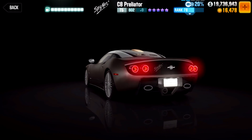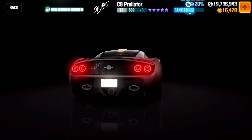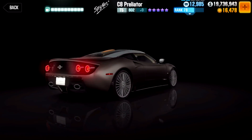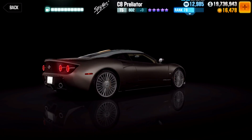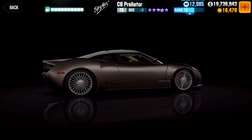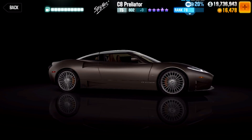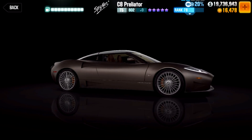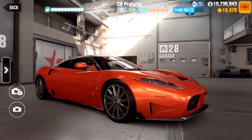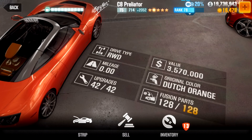At first you might think they're quite the same, but there are quite some changes to it as well. The C8 Preliator is the latest model produced by the Dutch manufacturer. The design represents an ultimate translation of a road jet, like a plane without wings at first sight. All I can say is that I absolutely love the car. It looks great and special, but not too crazy. A great addition to the game in my opinion. The season prize comes in a dark grey colour, but we will have to settle for this Dutch Orange milestone spec — and no joke, it's actually called Dutch Orange.